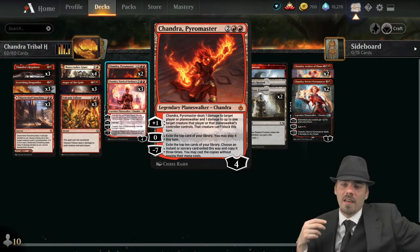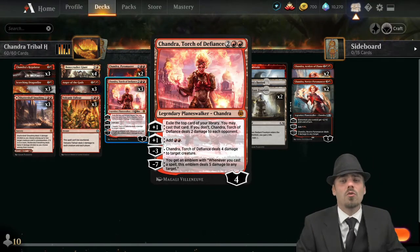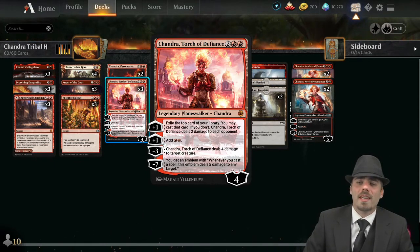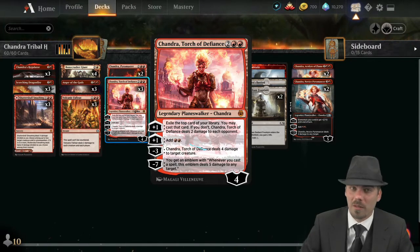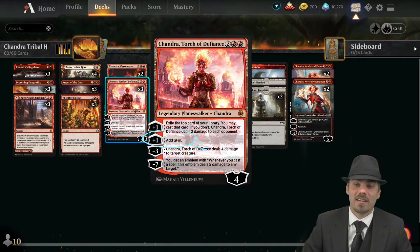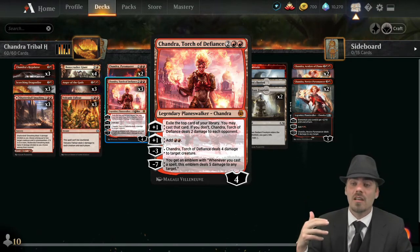Including lands and stuff. Then Chandra Torch of Defiance — many of you will be familiar. Plus one: exile the top card of your library, you may cast it. If you don't, Torch of Defiance deals two damage to each opponent. But wait, there's more — also plus one: add two red mana. It has to be spent right now, not going through your deck finding mountains, but just two red mana temporarily.